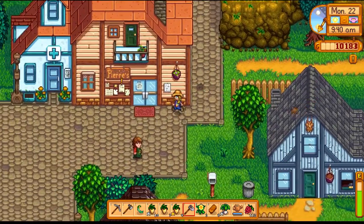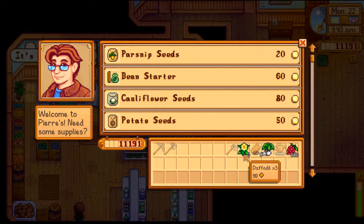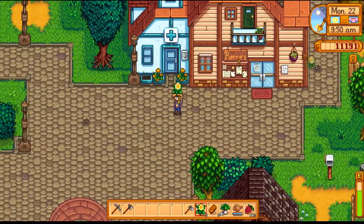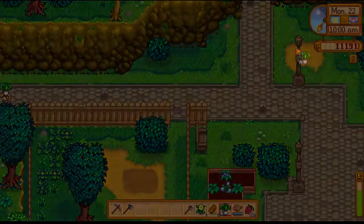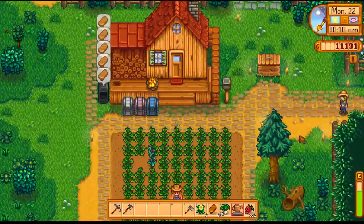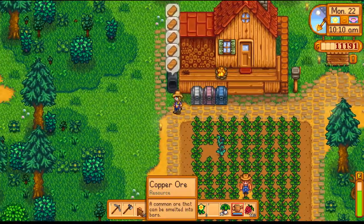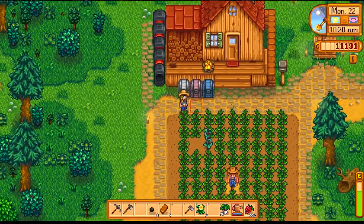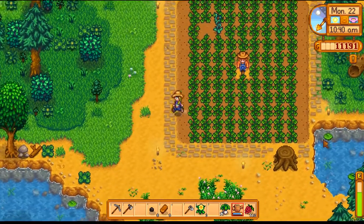I'm going to swing by Pierre's first to sell these parsnips. I'll hang on to these daffodils as well as the leek. I'm thinking about watering while I'm there too — I should do that. Those copper bars are done, so I can drop these off. And I'll show you exactly why I was so eager to get the copper watering can: now I can water three crops at a time. This will be very, very nice to have.